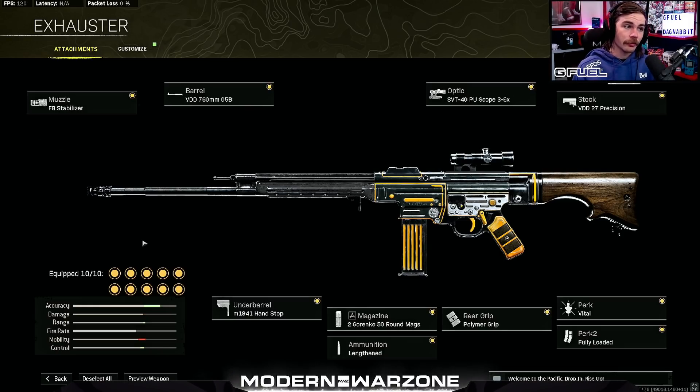Here is my completed build: F8 Stabilizer, VDD 760MM 05B barrel, SVT-40 PU Scope 3-6X — though I'm probably going to rock the 2.5X because this gun does have some bounce even with this build. VDD 27 Precision stock, M1941 Hand Stop, 7.62 Gorenko 50 round mag, Lengthened ammunition. For grip: polymer, stifled, or rubber — they all seem almost identical. Make sure you're running Vital. It hardly increases your recoil at all and it gives you extra damage at all ranges — I don't really see a downside to rocking that over the other options. And then between Fully Loaded, Surplus, or On Hand for perk 2, whichever you want.